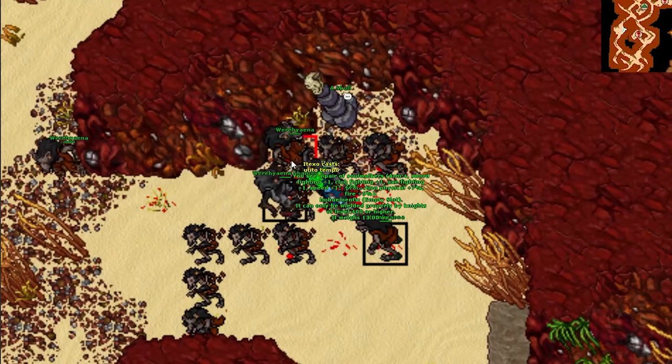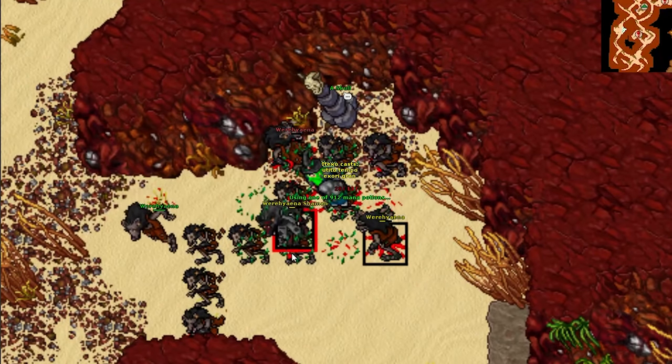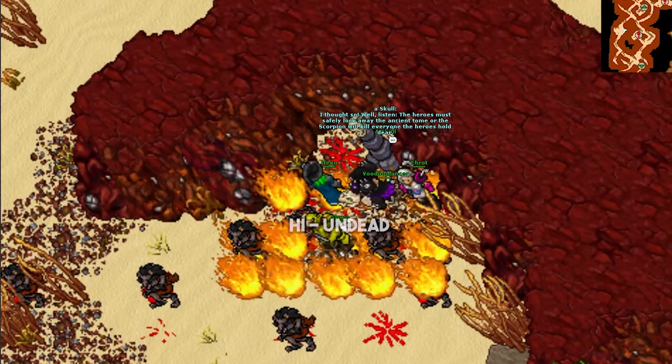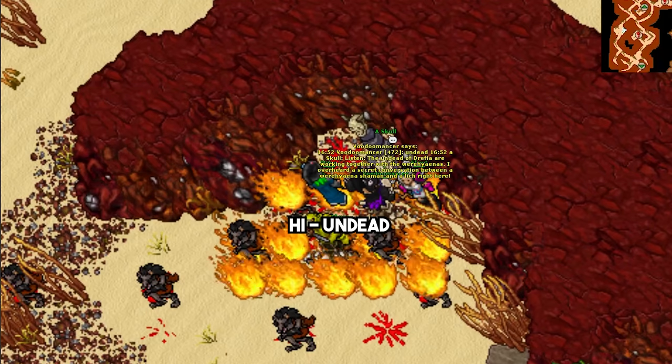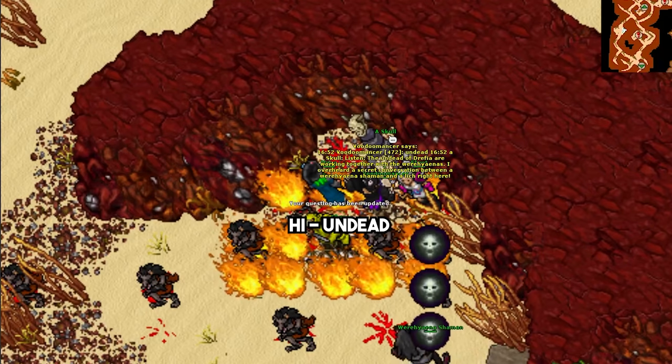Also, you have to talk to a skull located in the last floor of the dungeon, but he can only be talked to at night. Mention undead to him and he will reveal the undead's pact with the werehyenas, and after doing so report back to Domitian.